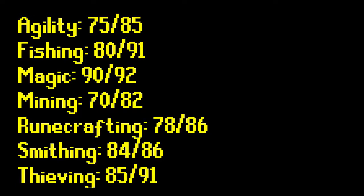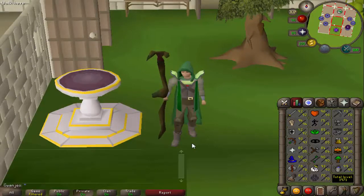Mining: I need to get to 82 — that will probably be Motherlode Mine, although at 75 I may decide to get my Lovakengj favour and do some blast mining. Runecrafting: I'll most likely do blood runes all the way up to 86. Smithing: I have the gold ore banked, I've been meaning to do that for months, was just waiting for the blast furnace update — now that's here I can do that soon. And of course thieving to 91 — that might be blackjacking or pyramid plunder depending on how I'm feeling.